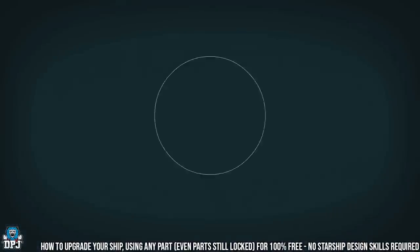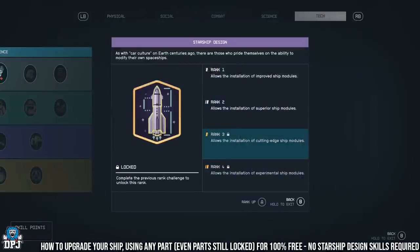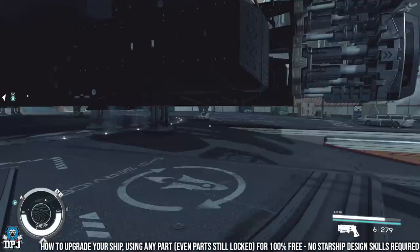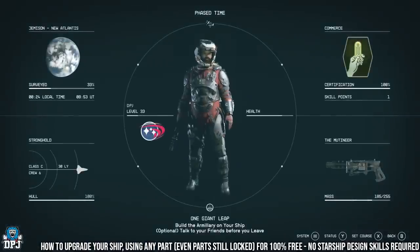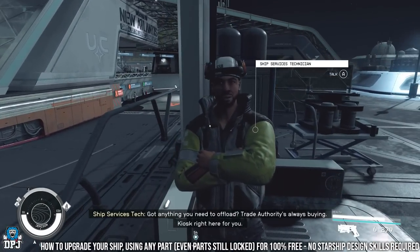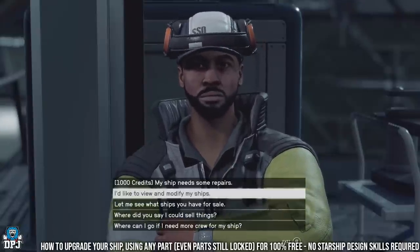There are certain parts tied to starship design rank, so if you haven't got rank 3, 4, or 2 in the relevant skill, there's a good portion of things you won't be able to use on your ship. We're going to get around that easily. Don't worry about the piloting skill either, because there's a quick method to get piloting up to rank 4 in about 25 to 30 minutes — I'll show you that too.